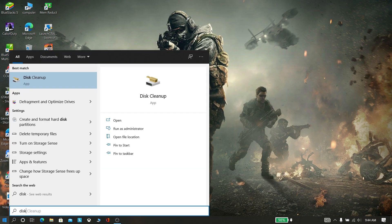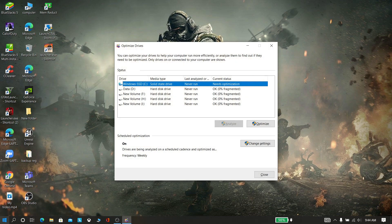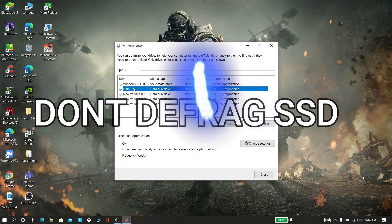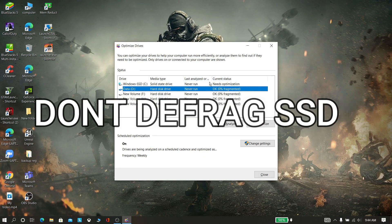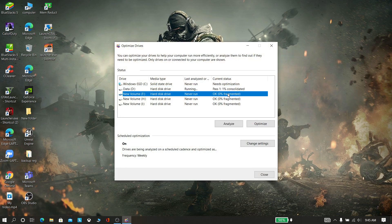Now the next step is to defrag the disk. Search for disk defrag and open it. Don't defrag SSD. Now select your drives and click Optimize.